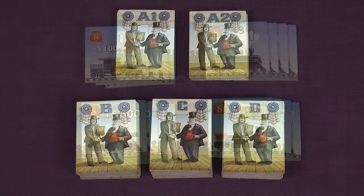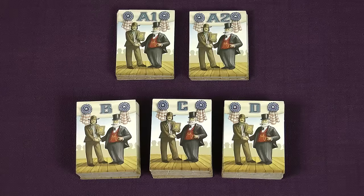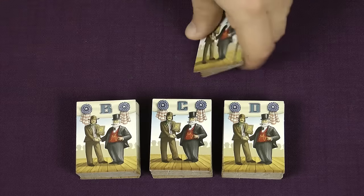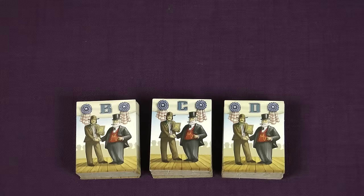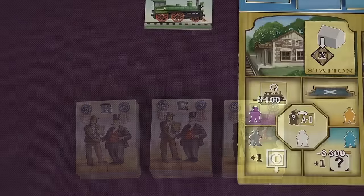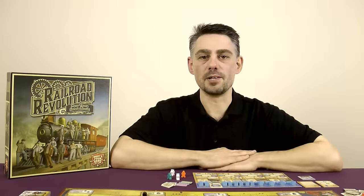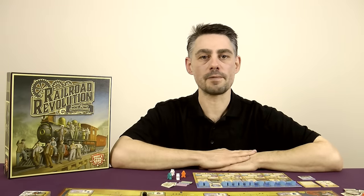Sort the milestone tiles into groups by the letters and numbers on the backs. Shuffle each group separately and form five face down stacks. Deal one A1 milestone and one A2 milestone to each player, returning any leftovers to the box. Place your milestones face up in front of you. These starting milestones will give you objectives to aim for, and will earn you points at the end of the game if you successfully complete them.